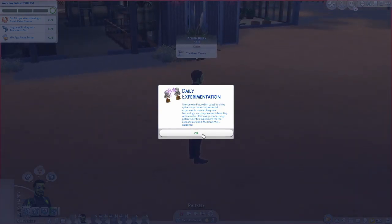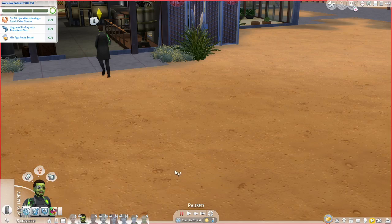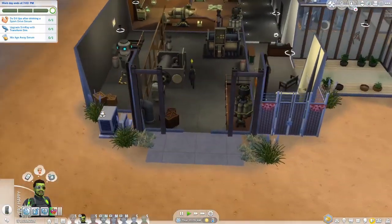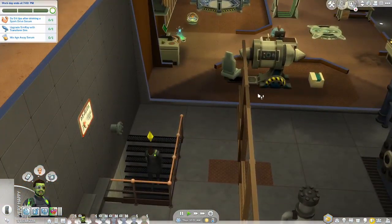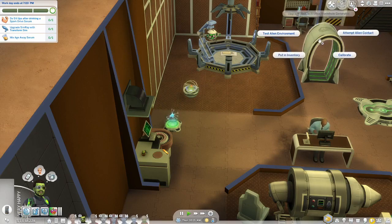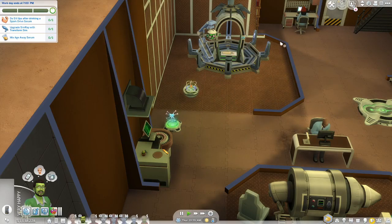Hi, this is Shane and welcome back to another episode of the Not So Berry Legacy Challenge. Today we're joining Adrian at work because I've come to realize that when they get to level 10 of the scientist career it's slightly different. I had started playing and then it was to go to Sixam and have a party, but I exited out without saving. I thought I might as well record this, but now it's the usual stuff and it's not to go to Sixam, so that's a bummer.